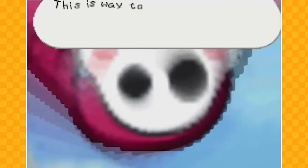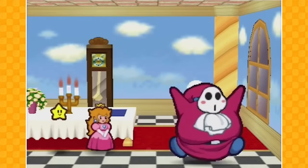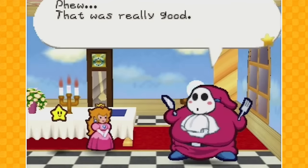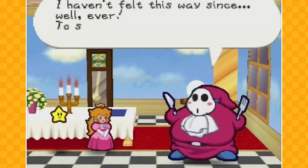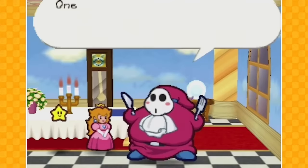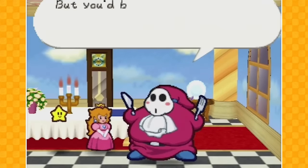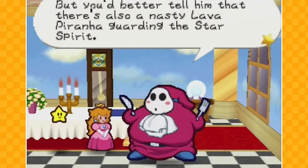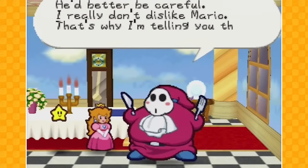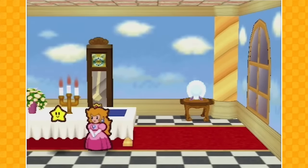Delicious! This is way too delicious for me! The taste buds are tingling and I'm running around all the screens, cause I am way too sugar rushed today! Phew! That was really good, baby! I haven't felt this way since, well, ever! To show you my gratitude — my gratiation — I'll tell you a secret, baby! One of the star spirits is inside Mt. Lava Lava on Lava Lava Island! This island is to the south — you should tell this to Mario, baby! But you better be careful — there's also a nasty lava piranha! Have a nice day! Hopefully fit through the door!